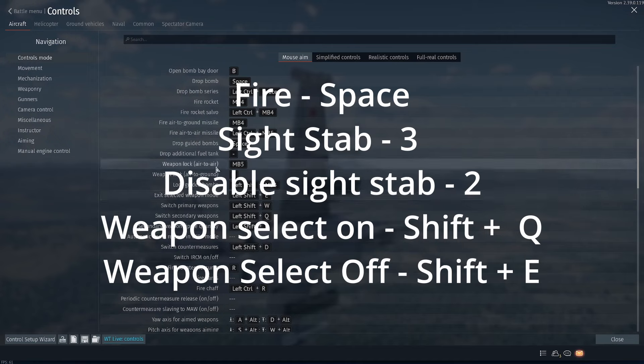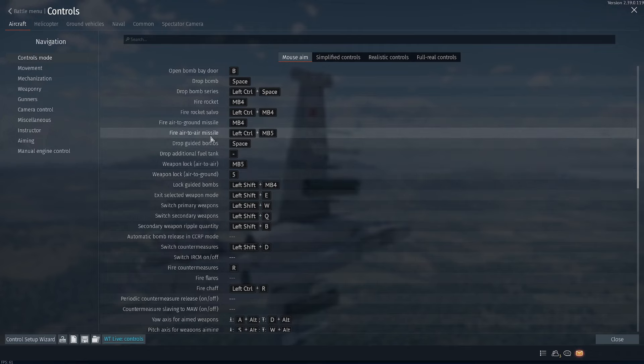So you just bought the Su-39 and you're trying to figure out how to use the Vikhr air-to-ground missiles. The Vikhrs are a little bit more complicated to use than something like Mavericks. You do still have to keep a lock the whole time, so they are not fire-and-forget. The controls are also a little bit more complicated.